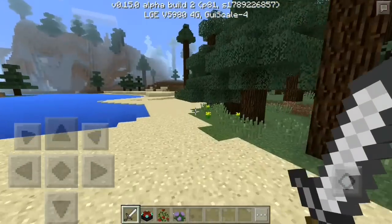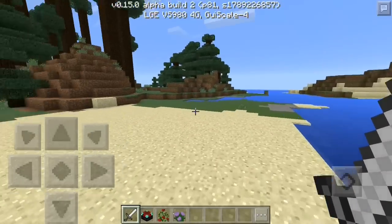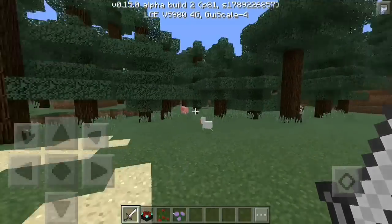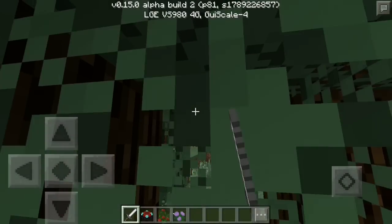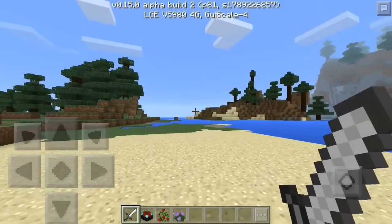So for the tweaks: players no longer spawn in tree leaves. Meaning that when you created a new world, you would sometimes spawn inside a leaf block — you won't be in there anymore. So that's pretty cool.